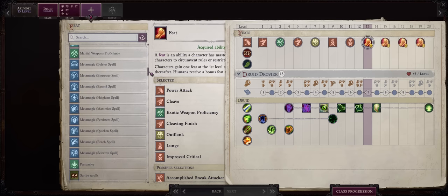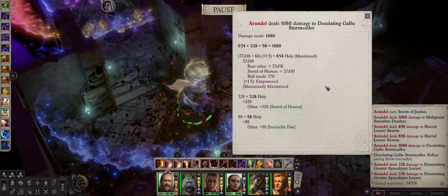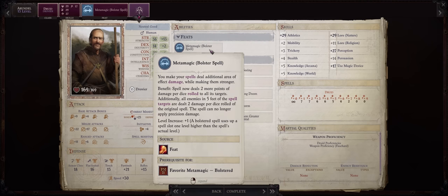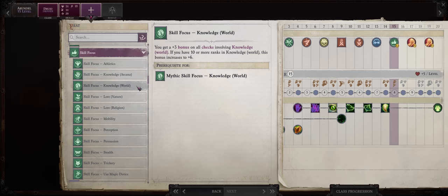Since we are going Lore Master, we need to get first one metamagic feat — I'd suggest Bolster Spell, to further increase the damage of your most powerful damage spells: the orbital strikes from Angel, Bolt of Justice and Storm of Justice. They don't care about difficulty class, which is why we don't need high Wisdom. They always hit regardless of the enemy saving, for the full amount. For other damage boosts like Empower and Maximize, we can just rely on metamagic rods instead. At level 15, to qualify for Lore Master, all that's missing is Skill Focus in Arcana or World — we are just picking it for Lore Master, doesn't matter which one.